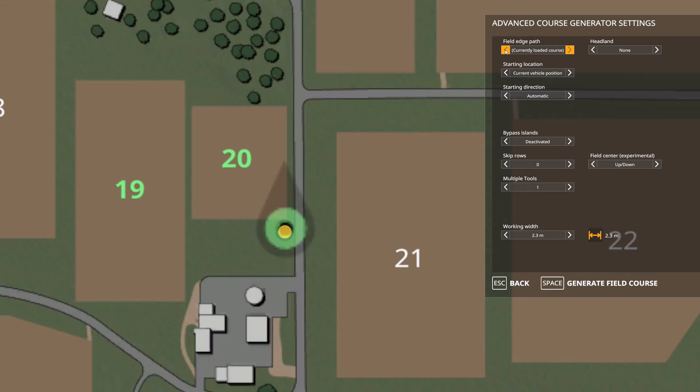So we can choose here what we actually want for our course. Go to field 20, load that path in, and then for headland we're going to choose around with two headland passes. Headland basically means — if I go up and down the field and get to the end, the tractor has to turn around somehow. If it needs to go right to the edge of the field, the trailer's behind it, it goes beyond the edge, tries to turn around, and jams into the trees. So headland lets it do a couple of circuits of the field first.